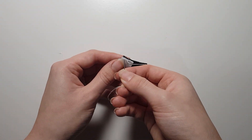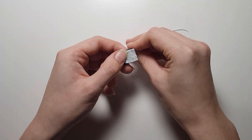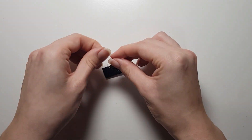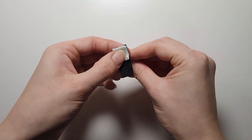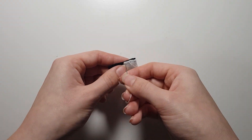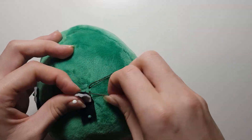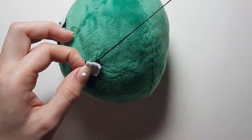Take the black pixel eyepiece and sew on the white glint to the top. Repeat this for the second piece. After that, use a back stitch to join the eyes to the body on the side with only half a seam in the centre.